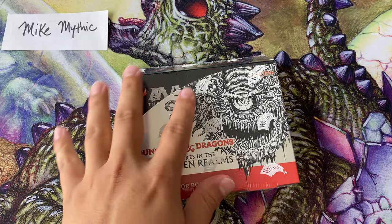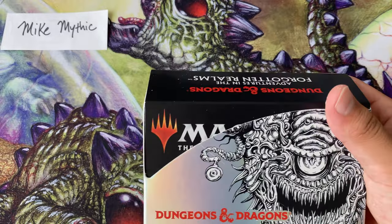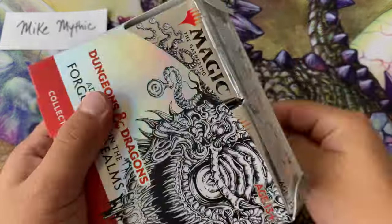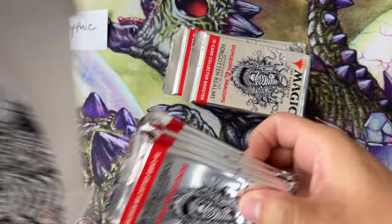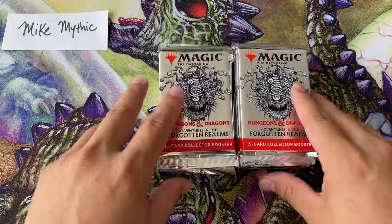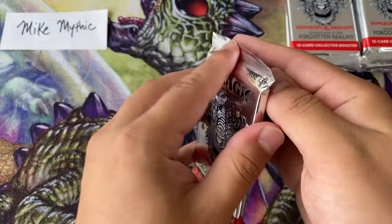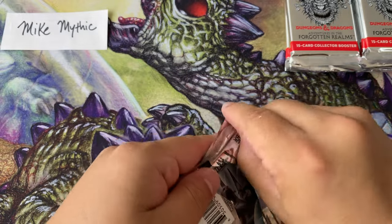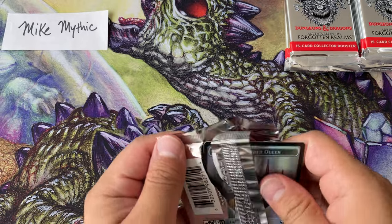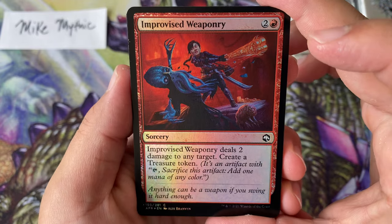What do we call the other set again? Oh yeah, Modern Horizons 2. I just can't get over how nice and shiny these are. Let's go ahead and get to it — last box we just did earlier today and now we are on to box number two. The thing about this set is it releases tomorrow, but I've had some interesting stories.